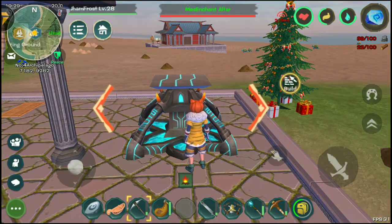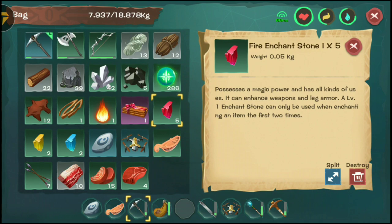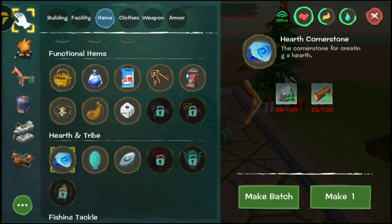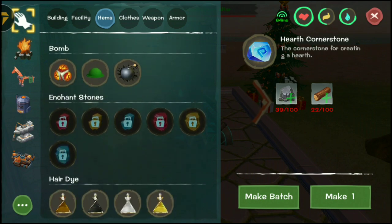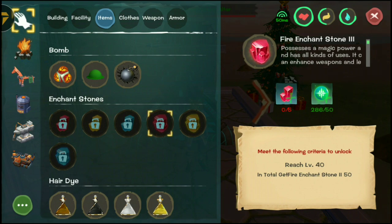There are actually different kinds of enchantment stones: fire, lightning, and ice. You can also upgrade them if you have enough of those — you can upgrade them to level 2 and level 3, and they're going to give you better stats.